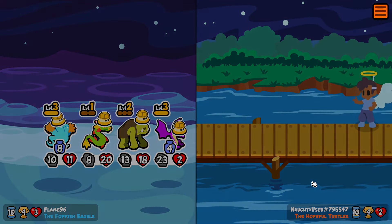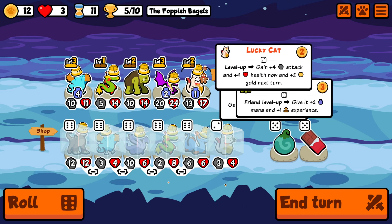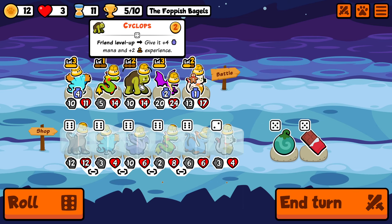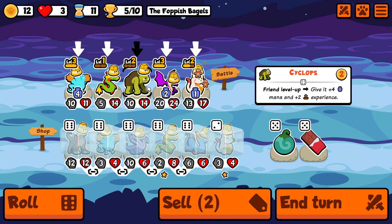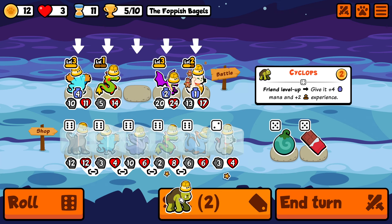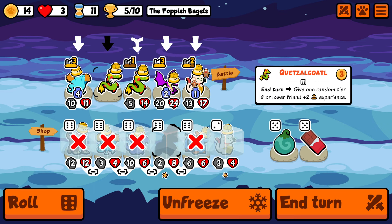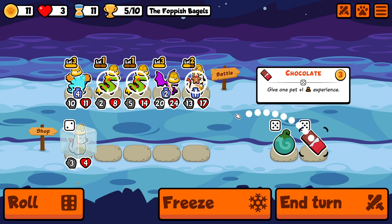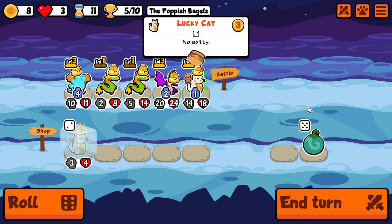The only downside of this build is that you have to cycle tier 2 or tier 3 units every single turn just to get the benefit of the scaling from the team spirit. I think the cyclops will go, because this snake is basically a better cyclops when it comes to tier 2 and tier 3 units. So we're going to save the cyclops and pick up the snake. Very luckily, we have a lucky cat frozen so we're able to take that onto the team at the end of the turn.